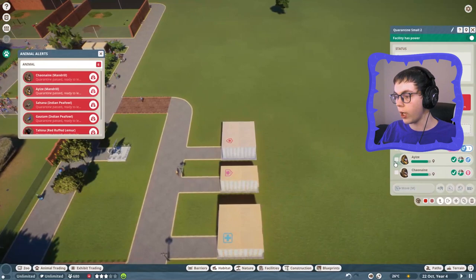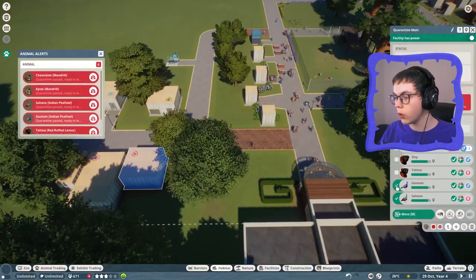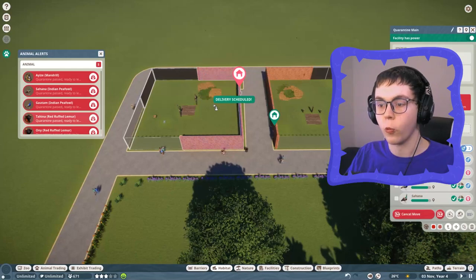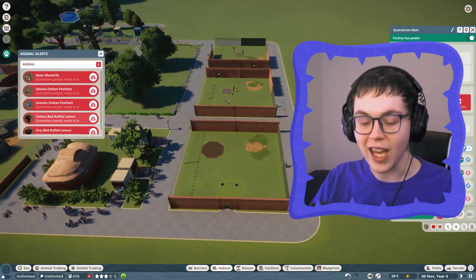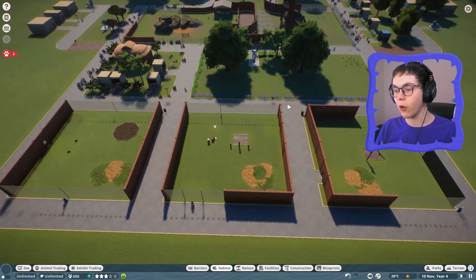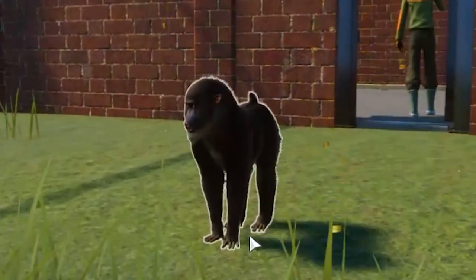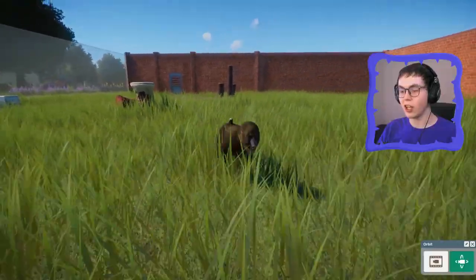Where are these guys? These are the mandrills - let's get them scheduled to deliver. Up next we got the peafowl, and we still have to get ourselves the red ruffed lemurs. Let's move the peacocks over here, and let's get our red ruffed lemurs right into their habitat. We're already getting three new species into our zoo. The quarantine staff is leaving, and these places still look empty - where are my workers? He's right there, dropping off the mandrill. He's so tiny - she's so beautiful though. Chonain! This is a mandrill and she just got into her beautiful habitat.